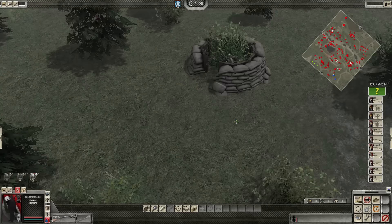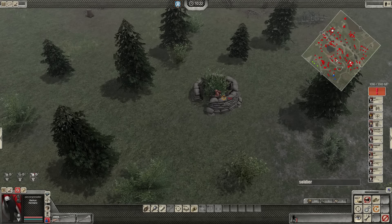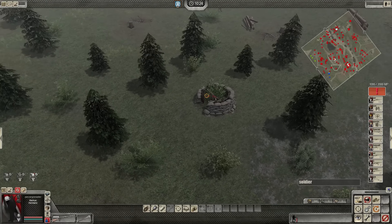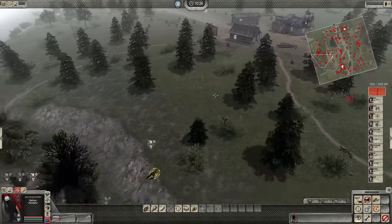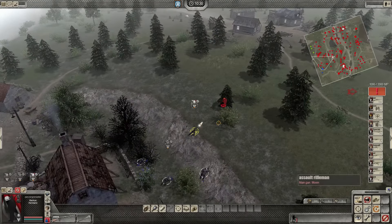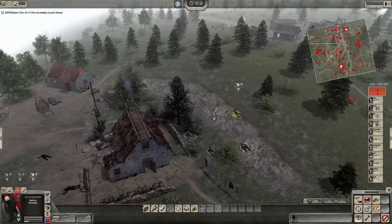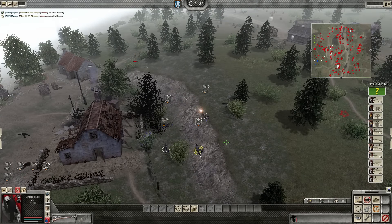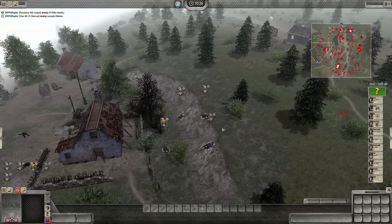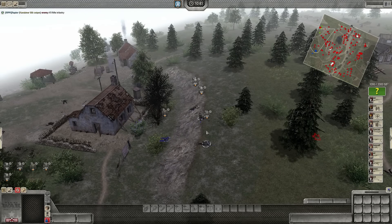When we get spotted the alert level goes up a bit, so they add to their defenses. Not sure if they spotted me yet. There's plenty of practice to be done to get better and create a really neat scenario. This guy just popped out of nowhere.